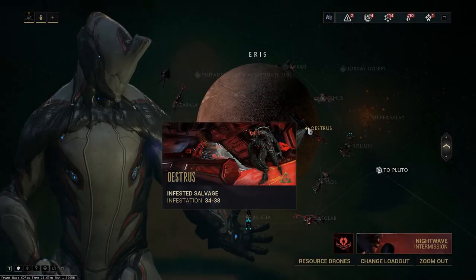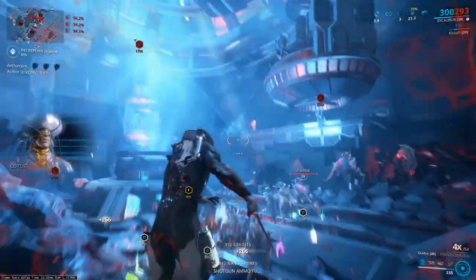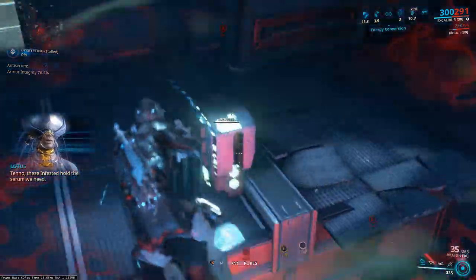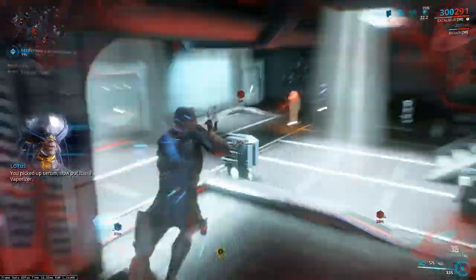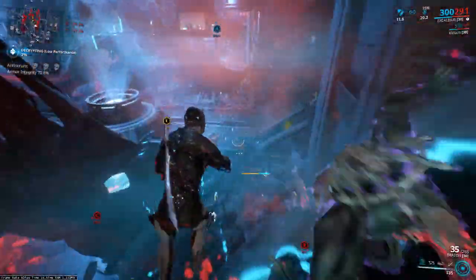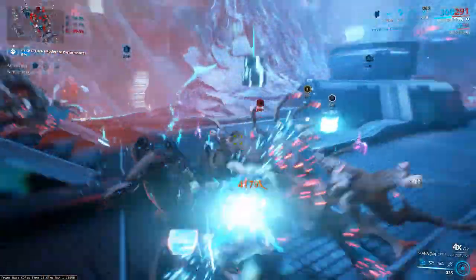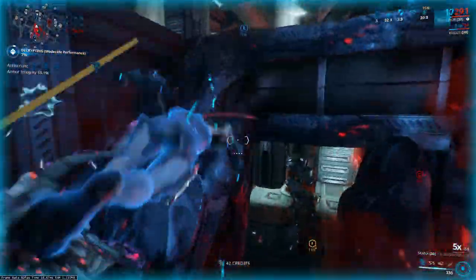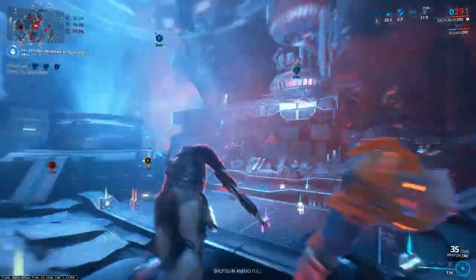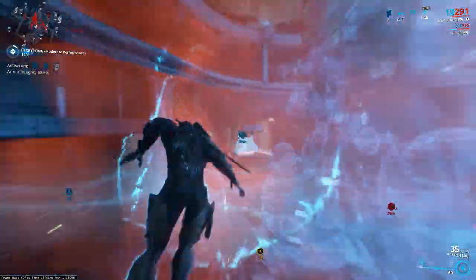On this planet we can also find a unique endless mission called Infested Salvage. During it we have to encode a shipping manifest to get a reward. To do that we need to fill vaporizers with anti-serum that drops from killed enemies. We can carry three of them at once and vaporizers also need three to be fully loaded. Each point has to be reloaded from time to time. Rotations with rewards as usual. During the mission you will also lose armor integrity, which you can restore at a special point using one anti-serum.